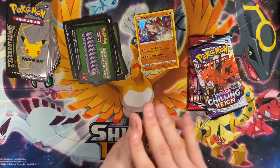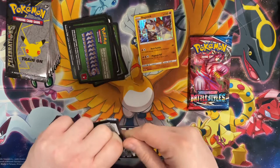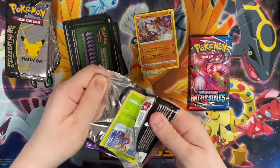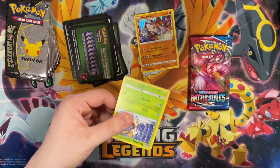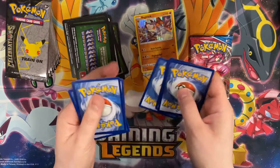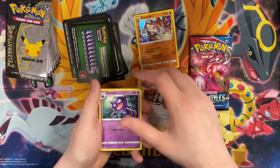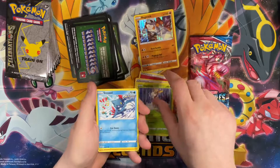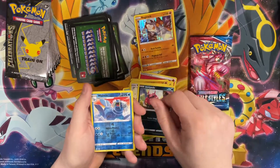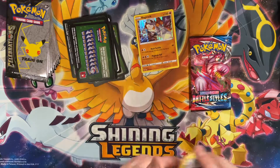Chilling Reign again — fingers crossed. I really like this set; it's done really well for the game and for collectors. Code card down. We got Energy, Flaaffy, Clarita, Haunter, Deerling, Sneasel, Farfetch'd, Furfrou, Centipede, Reverse Wailord, and rare Scolipede. Battle Styles — I need you to pull through.